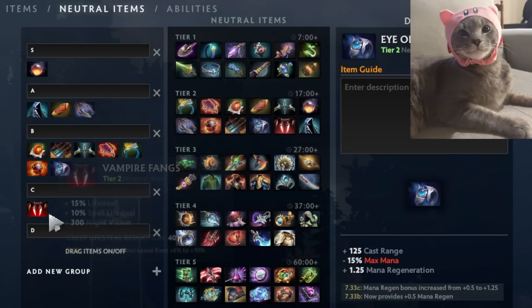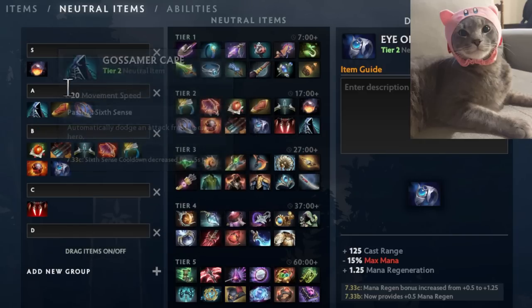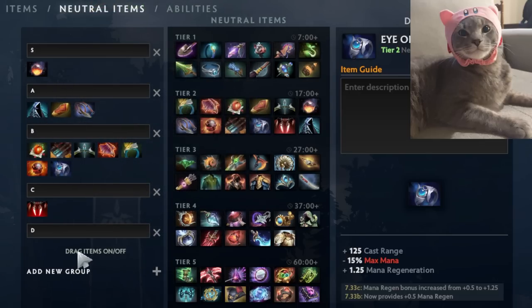Vampire Fang seems to be the worst of the tier two items right now — it's the one I see the least. I've occasionally seen carries who skip lifesteal take it, and heroes like Bristleback who can get both lifesteal and spell lifesteal, but it's not common. It was one of the more powerful items when it launched, but now that you can choose, there are just better options available.